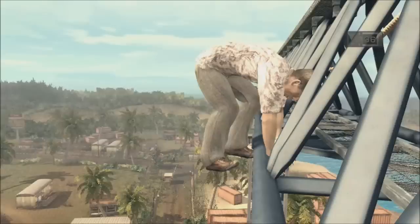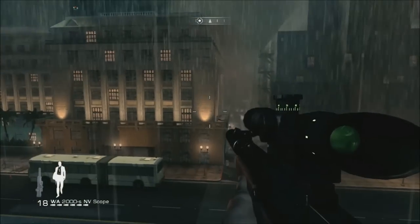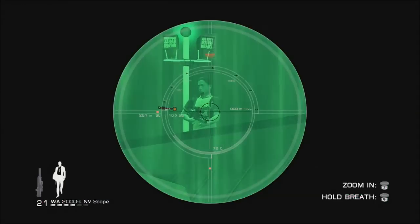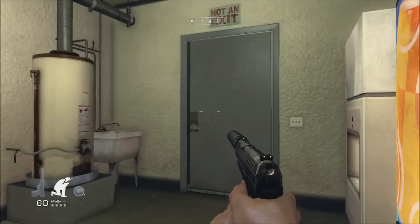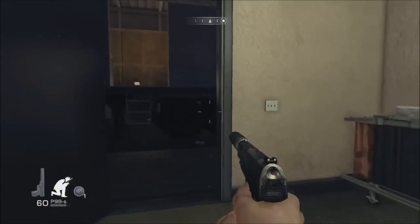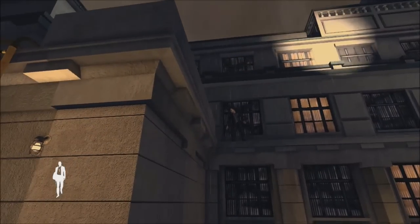This is one of the more memorable levels of Quantum of Solace — a really moody sniper sequence. You basically just need to take out everyone on this building, and there are these really nice line effects as enemies do their patrols — you can see their shadows go by. Something a little unpolished: my gun and hand textures show rain effects even though I'm inside. It's meant to be an outside-only effect, but it persists indoors, which is a minor but noticeable bug.